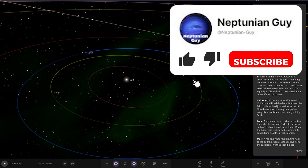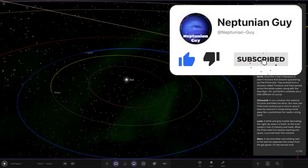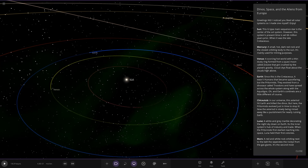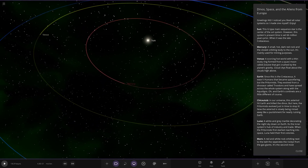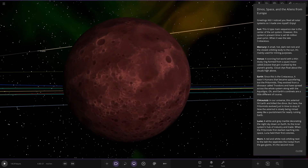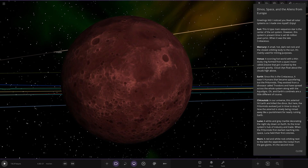The sun itself is a G-type main sequence star at the centre of the solar system. However, this system's present time is set 65 million years prior when it was the late Cretaceous period — so we're back in time in an alternate reality. I like this. So Mercury is a younger Mercury — a younger everything. Mercury itself is very red: a small, hot, dark red rock in the closest orbit to the sun. It's mainly used for mining purposes.